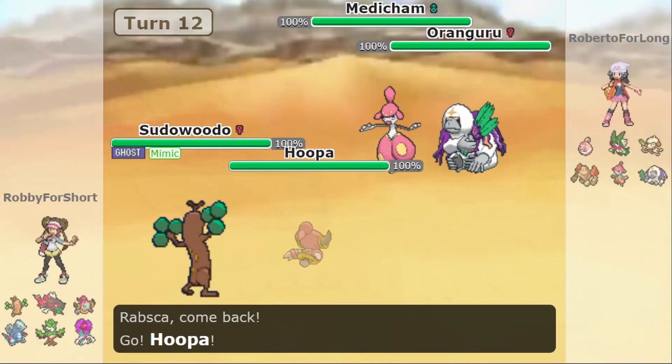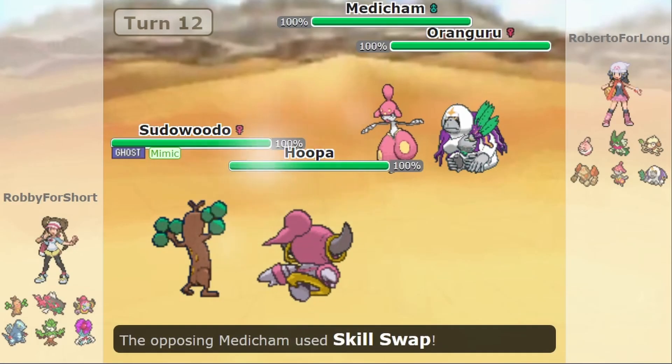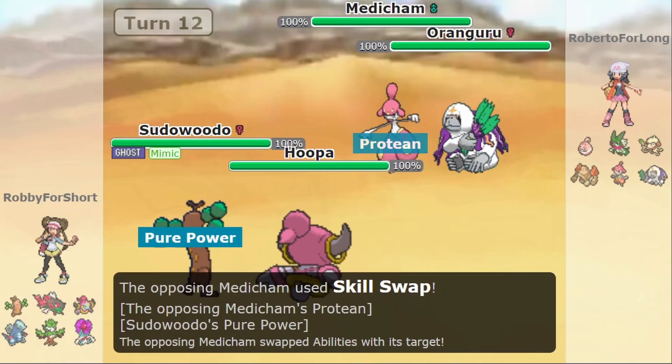The player's Rapska switches to Confined Hoopa, and the opponent switches Meowscarada for Medicham. Medicham should then use Skill Swap to give Pure Power to Sudowoodo. This next part will be annoying. You thought the Harvest-Revival Blessing combo was bad? Wait till you hear this part!